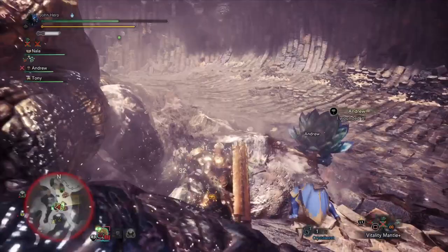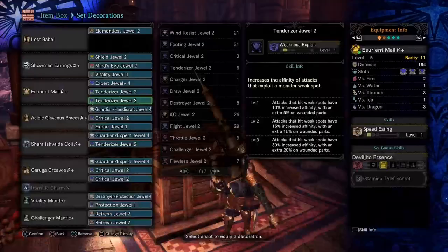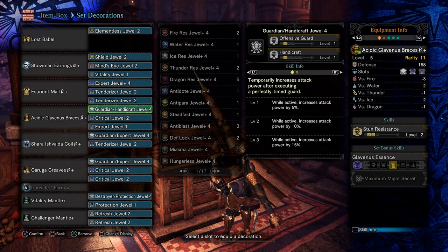As far as the gear, I don't have any set bonuses — they're not really needed. Every piece of gear I'm using is chosen mostly for the slots. For example, the chest piece is from the Savage Devil Joe; I'm only using it for the level four, level two, and level two slots. It does have Speed Eating but that's not important — just a nice bonus. The Glavinus has a level four, a level two, and a level one, again mostly for slotting. And Charisvalda has two points of Health Boost and good slots, so I went with that one.